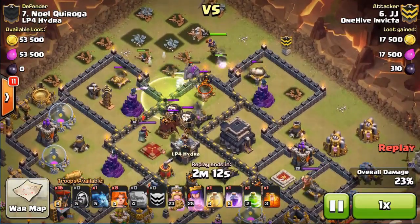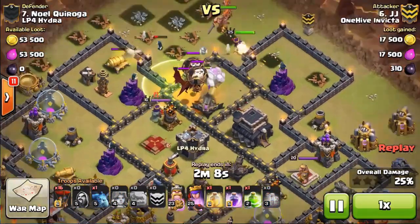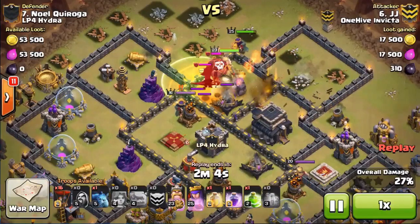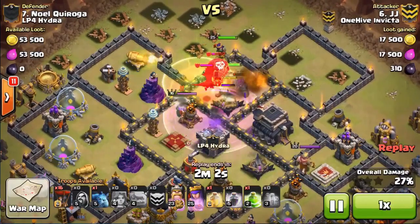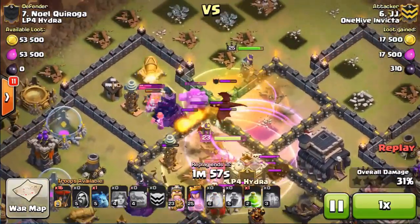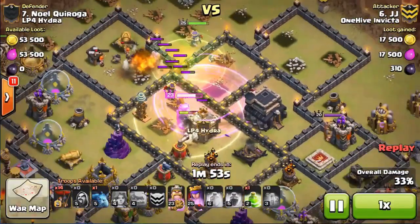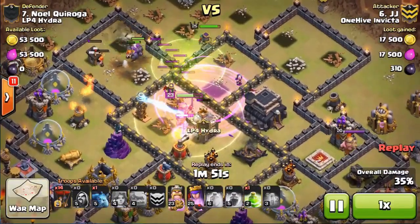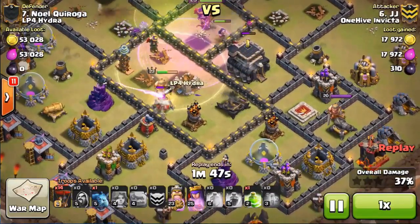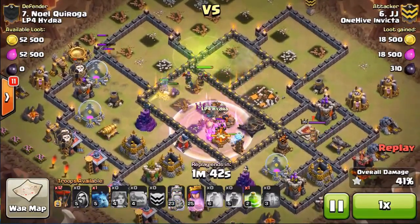As soon as those golems start moving in, he drops his king and right behind are the valkyries. He drops his poison to soften up the CC troops a little bit, rages those valks up, but they take a weird path and pretty much the majority of them die. At this point it's just the king and queen show — the royal pageantry going on in the middle taking out most of the air defenses and teslas in the core.